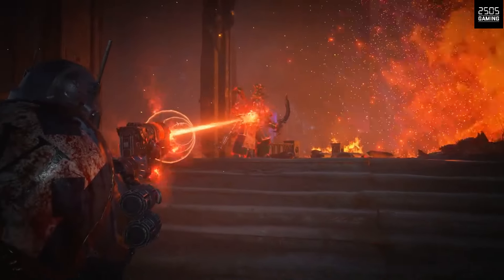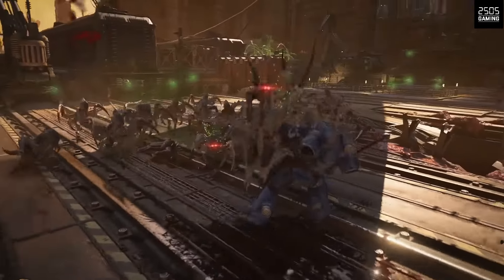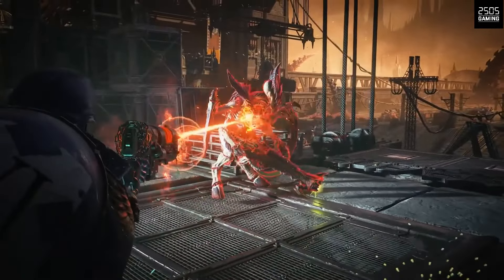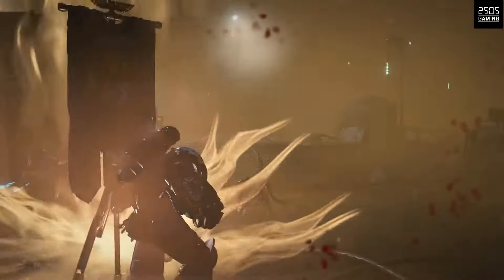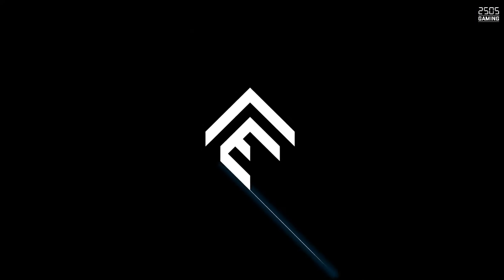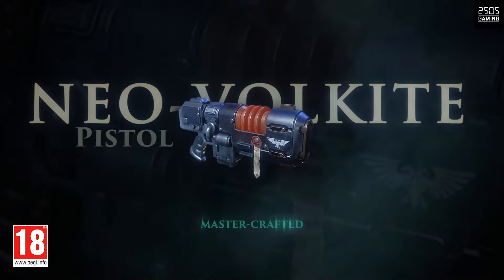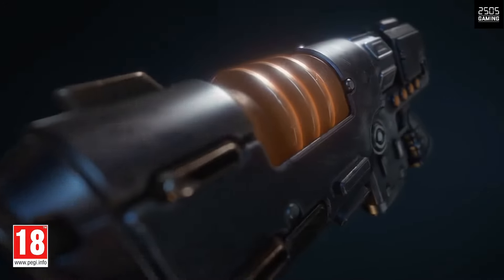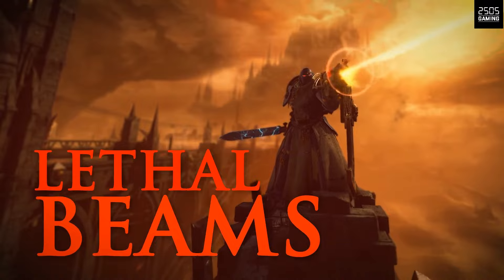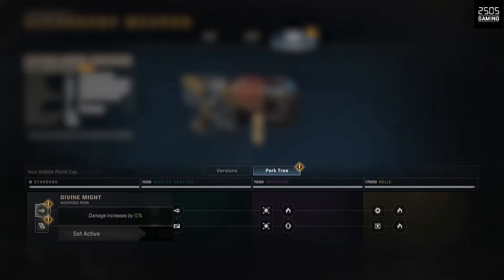This is a small patch, so we're getting the Neo Volkite Pistol as well as buffs to those weapons, which I will be testing. First thing I'm going to do is level up the Neo Volkite Pistol to relic version, run it on Lethal, and put out some videos for you guys with each class. Then I'll do my review on the Neo Volkite Pistol as well as reviews on the buffed bolt weapons to see what extra love they've been given after this patch. I'll leave the patch notes in the description box below.